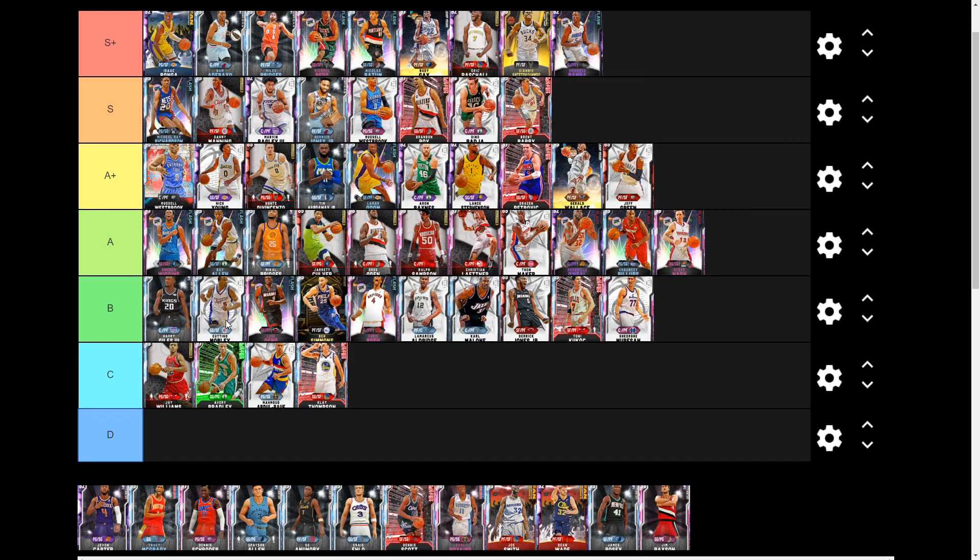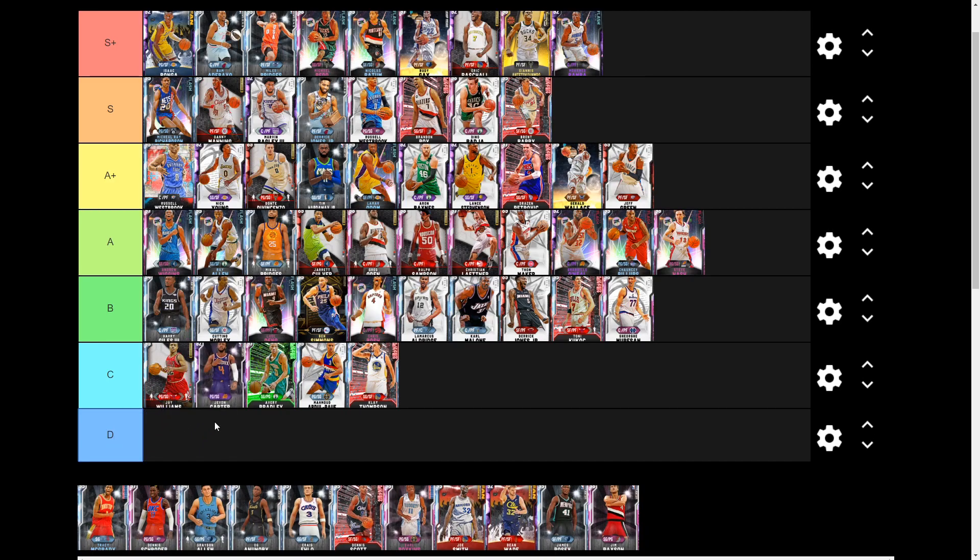Next we have Amethyst Javon Carter. When it comes to shorter guards his defense is out of this world, but at 6-foot-2 that's tough. He's basically Avery Bradley with some better shooting and a better release, and he's leagues cheaper at around 6 to 7k MT. I'm throwing him a little above Avery Bradley — not a bad card overall.